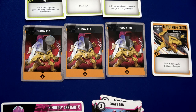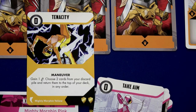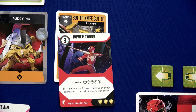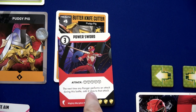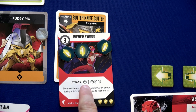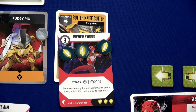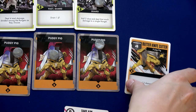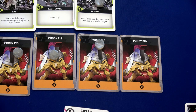Too bad we don't have splash damage. Going back to our rangers — Trini plays Tenacity, generating one crystal and returning cards from the discard pile to the top of our deck. We have one more activation before the Butter Knife Cutter comes in. We're bringing in the Power Sword — costs three crystals. Rolling five dice: one, two, three, four, five, six — boom! The Butter Knife Cutter is no more, and we've defeated the Pudgy Pig!